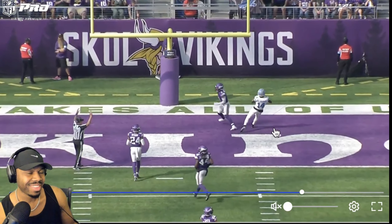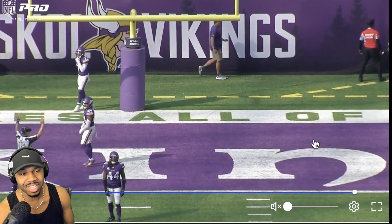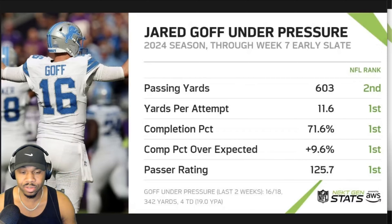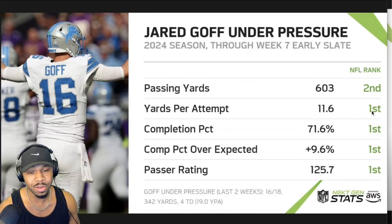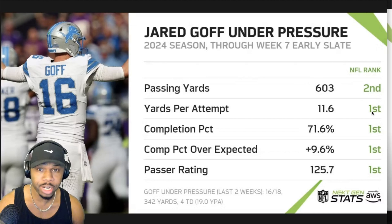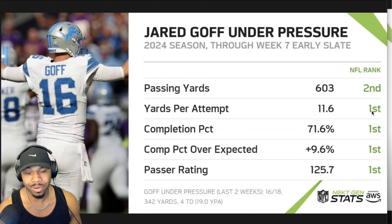Jared Goff man, under pressure - he's averaging 11.6 yards per attempt, and this was a 35-yard touchdown on second and 11 against pressure. The Minnesota Vikings are known for bringing pressure. If you're a Jared Goff fan and anyone tries to talk stuff about your quarterback, just say he's a beast under pressure and tell them to go check the stats.